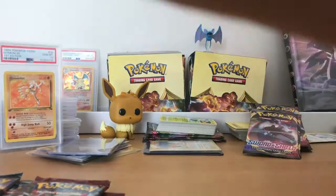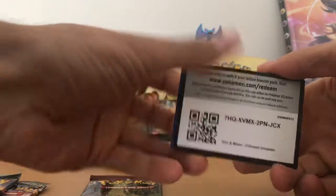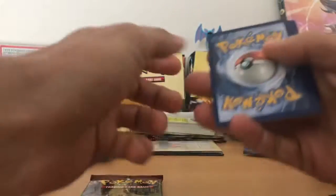Nothing too exciting with those. Alright — Sun and Moon, Crimson Invasion. These two. These ones don't tear as well. Code — pretty sure these are 4. Could be wrong, who knows. Let's see.